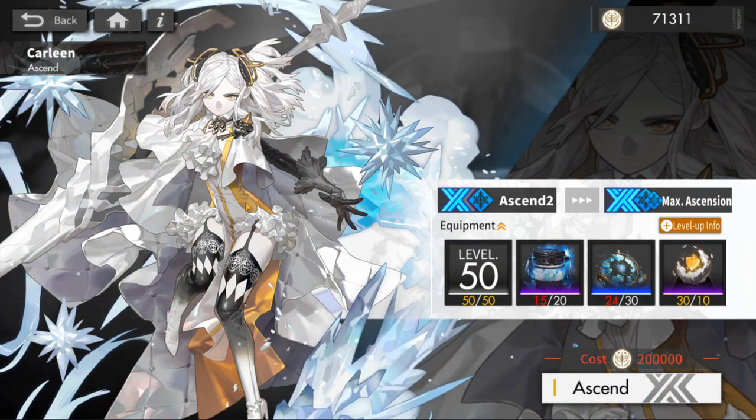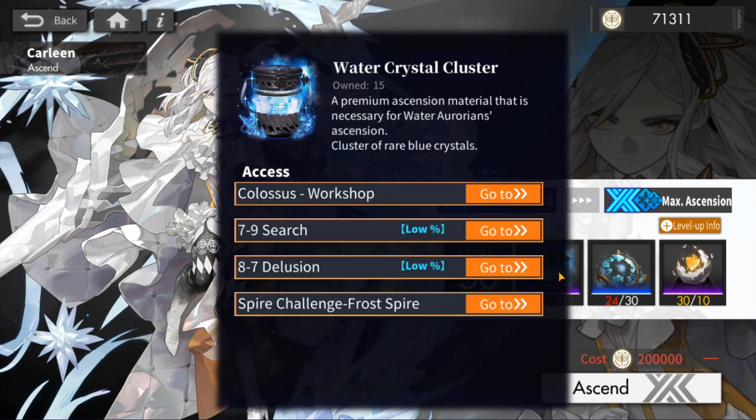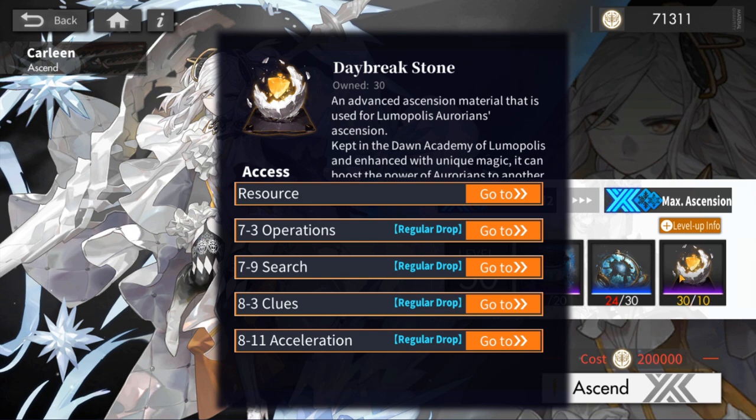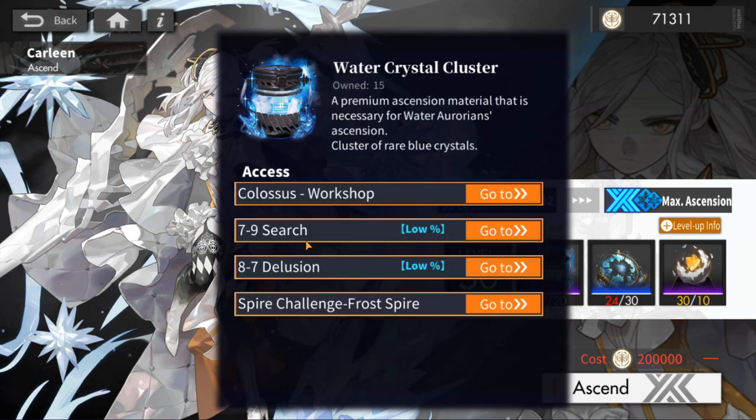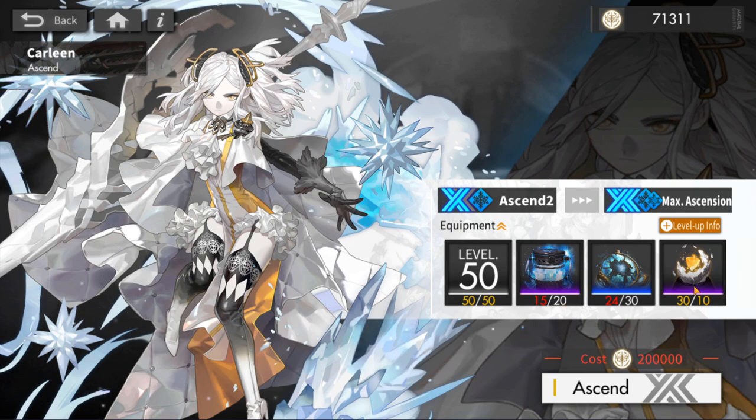Note that some units, like Carleen, are lucky in that both their Tier 4 Elemental and Tier 4 Faction materials share a resource — the Water Crystal Cluster and the Daybreak Stone are both found in stage 7-9. Double check which stage you should be farming and try to get both materials at the same time. For Carleen, you should be farming 7-9 because you're farming two of the three materials you need simultaneously.